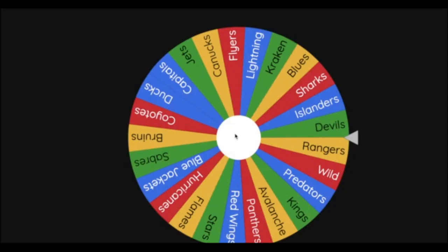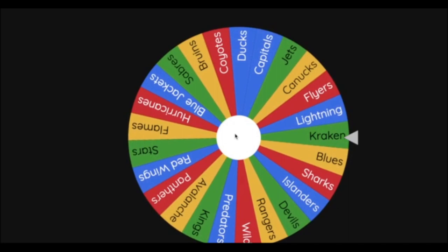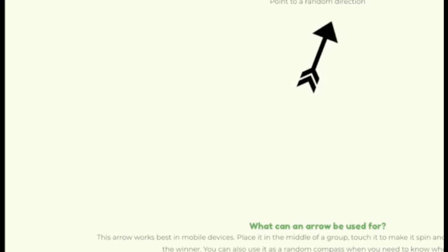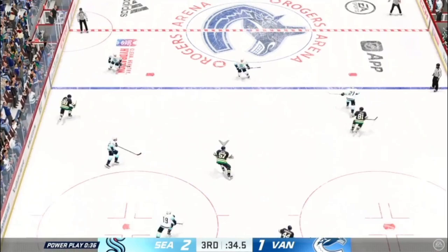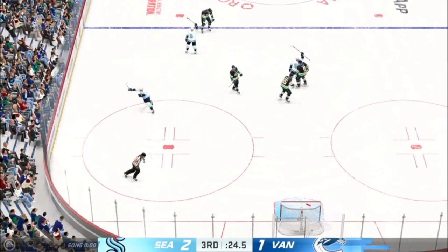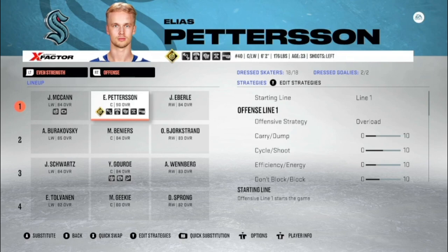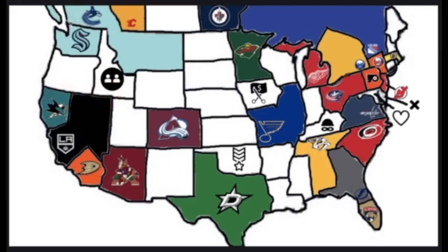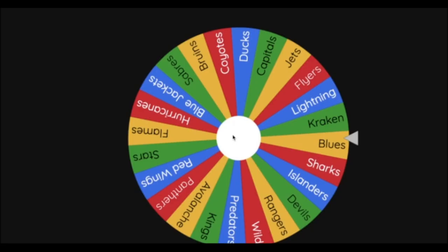25 teams remaining — the Seattle Kraken get their first turn and will be heading northeast into a matchup against the Vancouver Canucks. The Kraken have been controlling the game; the Canucks just scored a shorthanded goal. An empty netter by Wemberg seals the deal in Vancouver. Elias Petersen will now join the Seattle Kraken. We say goodbye to the Canucks — 24 teams remaining.